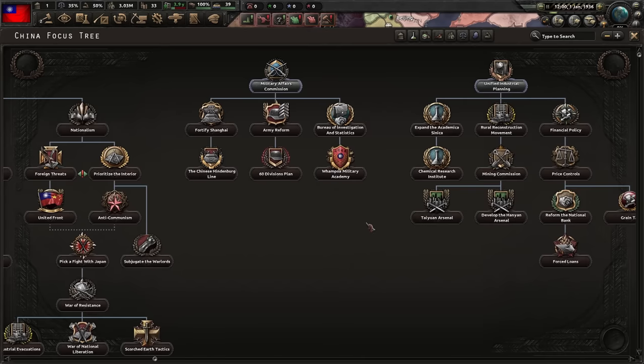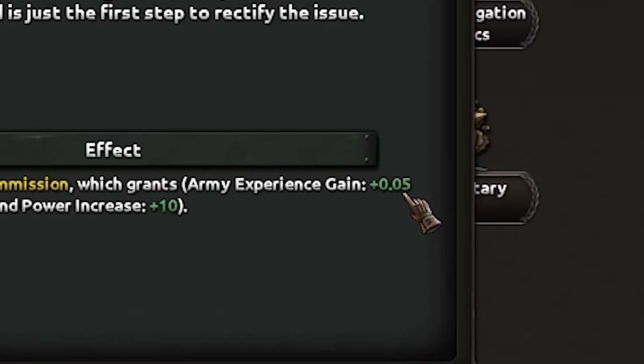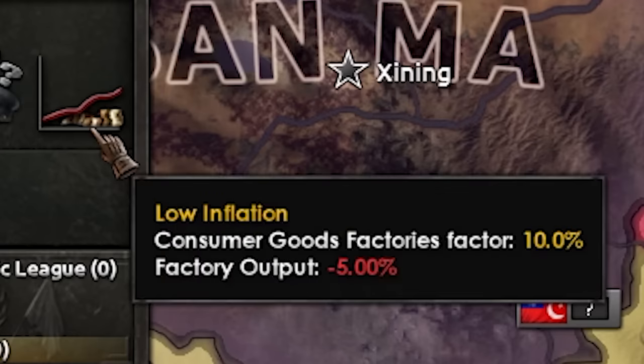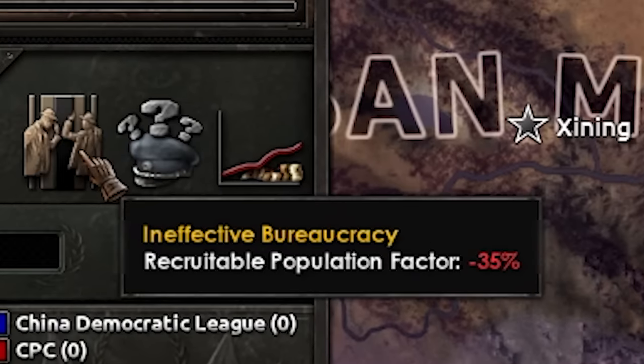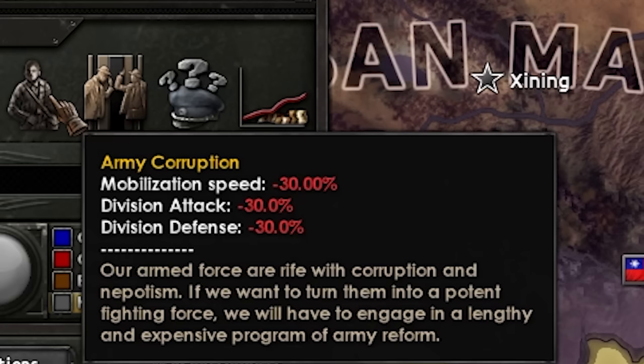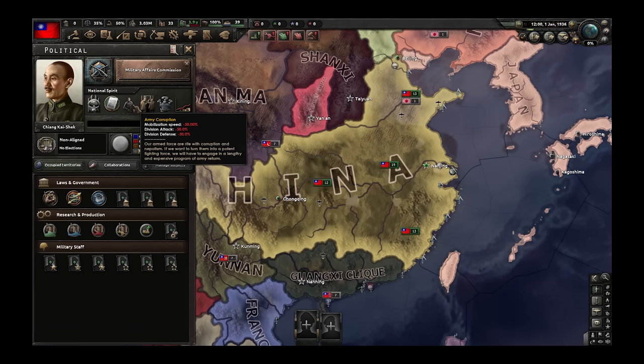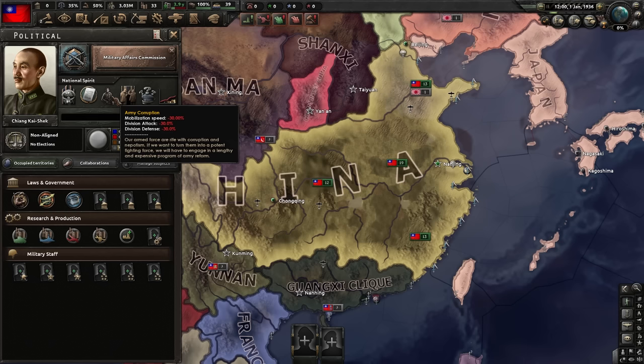Focus-wise, we will need a lot of army tradition, so I'm gonna start with Military Affairs Commission for a juicy army experience gain. Because we have modifiers that are really not good — especially army corruption, which gives us minus 30% mobilization speed, attack, and defense. Just straight up, across all missions, 30%. That is a lot, and we will feel that. We can repair that later with army reforms, but for that we need a lot of army experience.